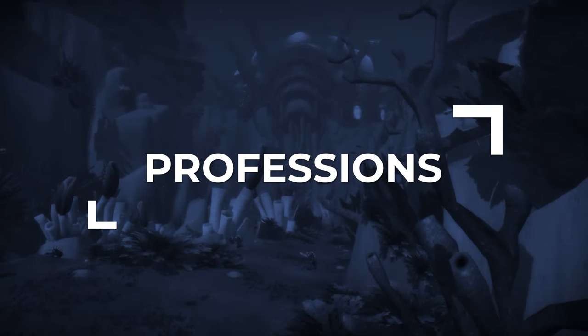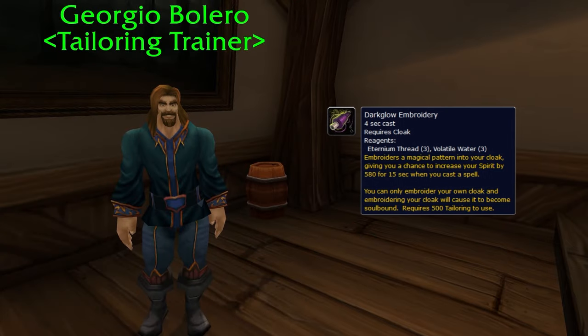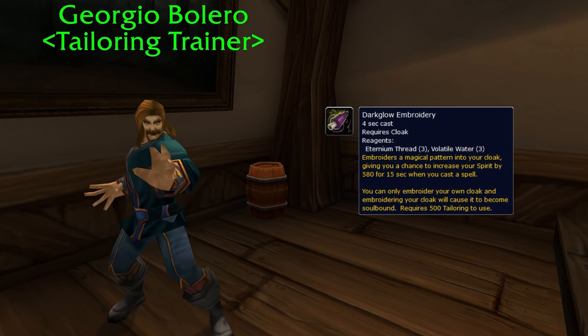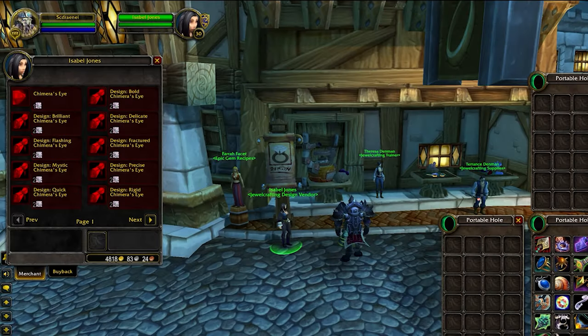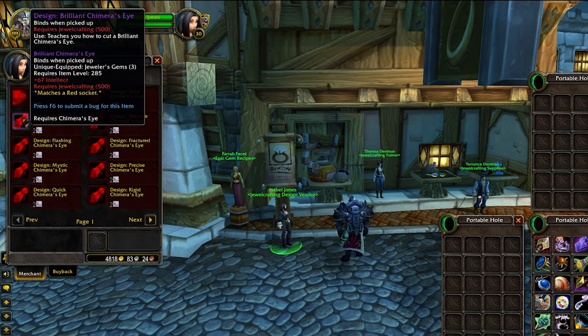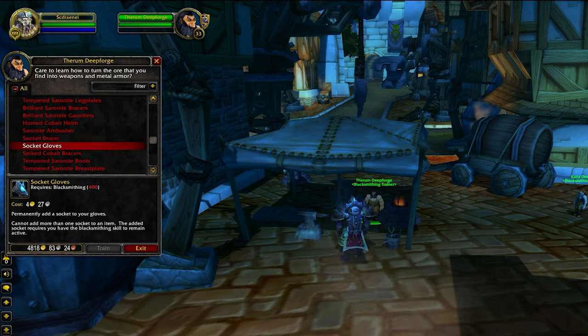Professions matter in Cataclysm, and we recommend Tailoring and Jewelcrafting. Tailoring gives you Dark Glow Embroidery on your cloak, providing a massive Spirit bonus to help avoid going out of mana in long matchups. Jewelcrafting allows you to use Chimera's Eye gems — by default, use Mystic Chimera's Eyes for more resilience, or Brilliant Chimera's Eyes for more healing if you're confident you won't be targeted. Blacksmithing is an alternative — it's technically slightly less stats in Season 9, but more stats in later seasons when Epic Gems become available.